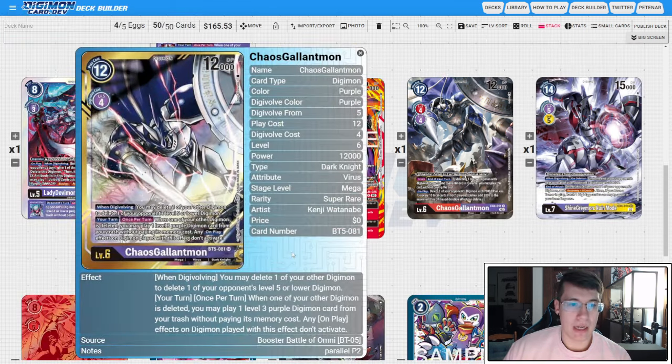For our level sixes, four copies of BT5 Chaos Galamon — the boss monster of the deck. When digivolving, you may delete one of your other Digimon to delete one of your opponent's level five or lower Digimon. Your turn, when one of your other Digimon is deleted, you may play a level three purple Digimon card from your trash without paying its memory cost. On plays don't activate. So this is how we're farming level threes with our Cerberumon and Cerberumon X inheritable — when you swing in you pop it on suspend, this lets you play a rookie back, then you can give it rush with Cerberumon to try and close out the game.